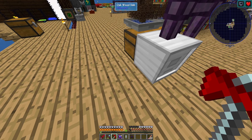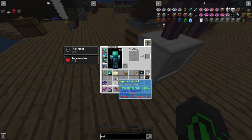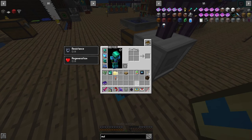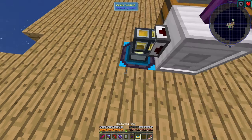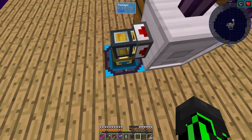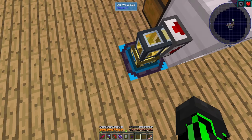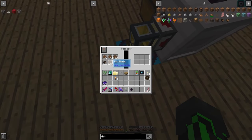Next, what you want to do is just put a hole in the floor and put your packager down into that. Then get your item duct, put that on top of the packager, and get your servo and reinforced filter. Put the servo on the cabinet and the filter on the packager. Right-click onto the servo and set it to ignore redstone. Then if you look at the packager, everything should be pumping into there. Now you need to hook this up to power, but I don't actually have power over here, so this will be unpowered for now.